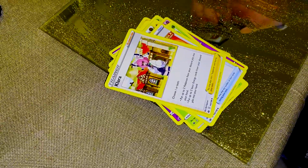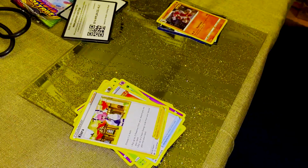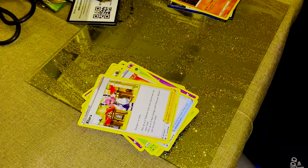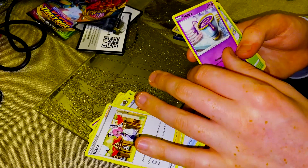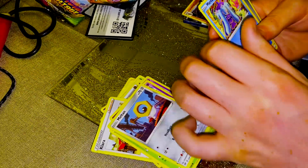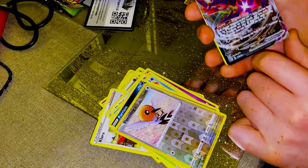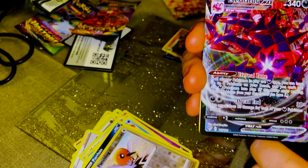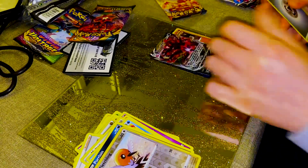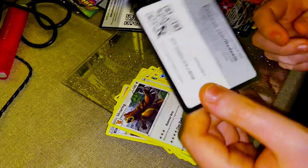We'll go with a Darkness Ablaze now. Half these packs are really stupidly expensive nowadays because these sets are quite old. Nevertheless, very cool. Sinistea — it's a cup of tea. Caroblast, Meltan, Morpeko, Perrserker, Fletchling. Oh, very nice — Eternatus VMax! So we've got some good cards already. I like Eternatus. Energy, Steenee, old PC from the 80s, Ursaring, and the good old code.